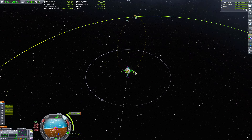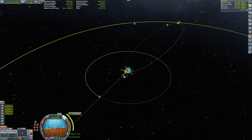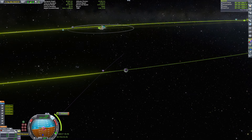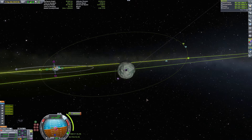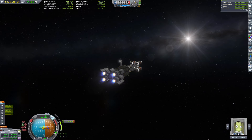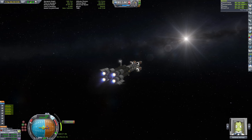In order to get to Minmus, we all know you have to get your orbit in the same tilt as Minmus' tilt. Once you get that tilt ready, you can just take off because your orbit and Minmus' orbit are in the same plane. But we all know this, right? We've all been playing this game for a long time, so there you go.